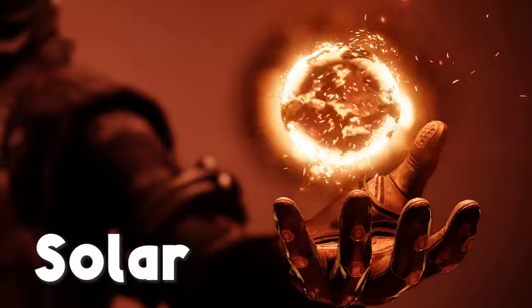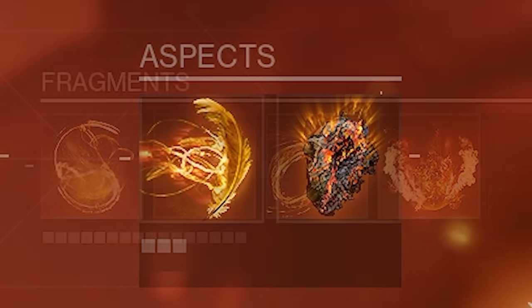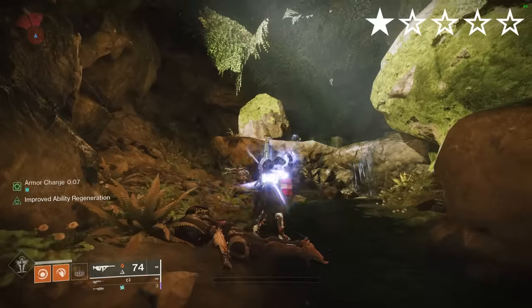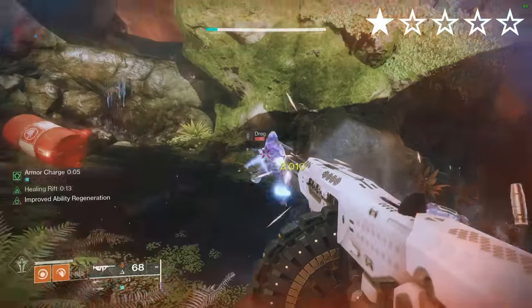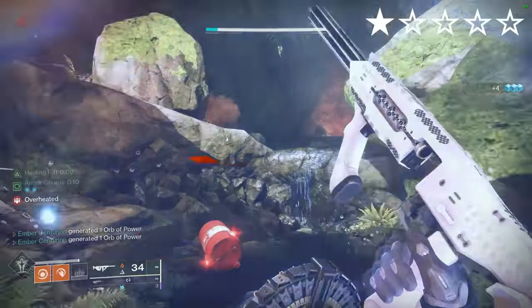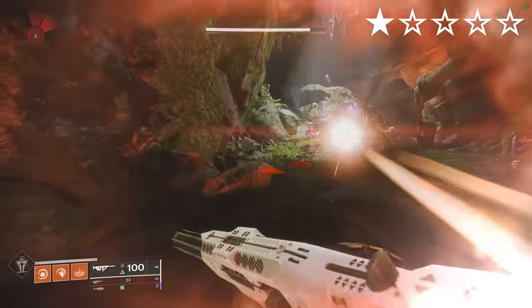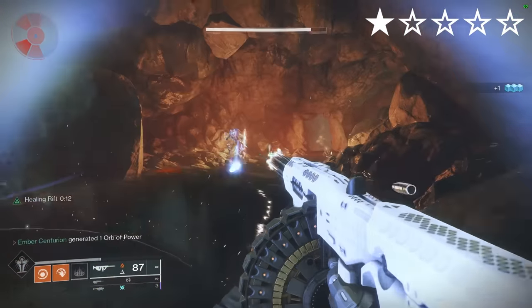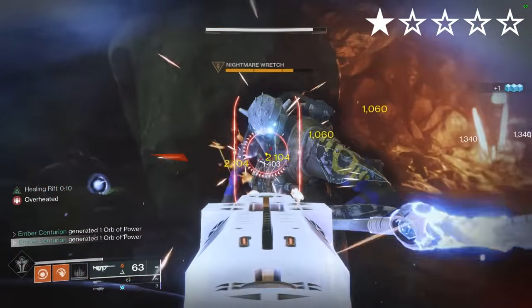Promethium Spur. Solar. Aspects: Icarus Dash, Touch of Flame. Fragments: Singeing, Torches, Benevolence, Ashes. When standing in a Rift, solar weapon final blows give you a little bit of Rift energy. Killing an enemy when your Rift is fully charged consumes your Rift and generates one at the target's location. Using this with Tommy's Matchbook was quite interesting, but other than that a pretty underwhelming exotic that couldn't really be saved by a build.